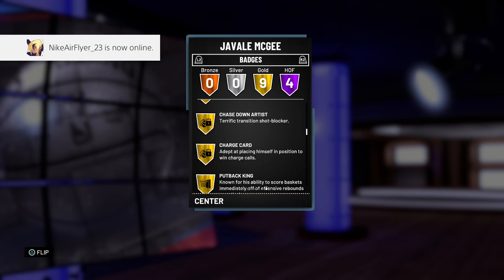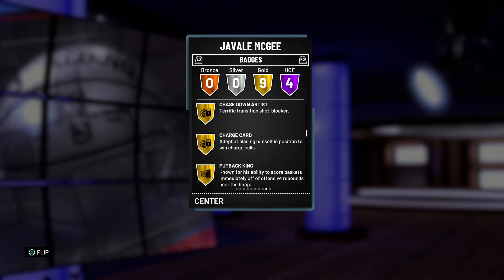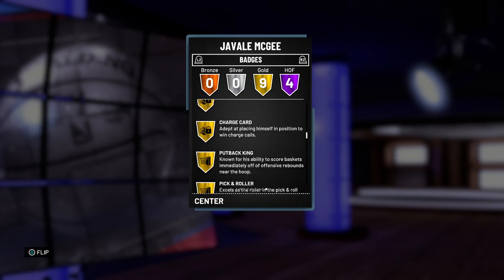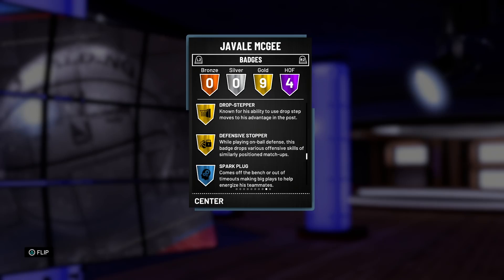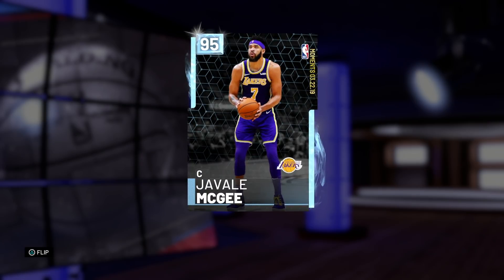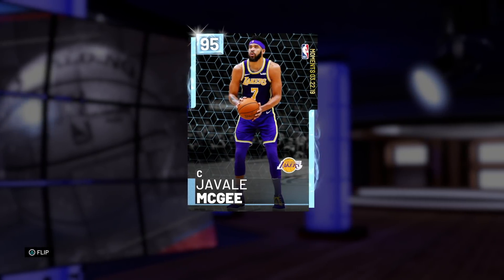He's also got 9 other gold badges: Brick Wall, Bruiser, Chase Down Artist, Charge Card, Putback King, Pick and Roller, Relentless Finisher, Drop Stepper, and Defensive Stopper. Some badges I would recommend you guys add to this card are gold Tireless Scorer, gold Catch and Shoot, and probably gold Midrange Deadeye, but we'll have to see how he plays in game. If he doesn't have a nice release, then the Catch and Shoot is pretty pointless. He's also got some good passive badges. Overall you're looking pretty good JaVale — it's time to see what you can do online. Let's dive into a game and see what this Diamond JaVale McGee has in store for us.